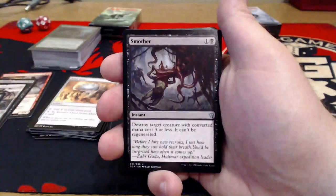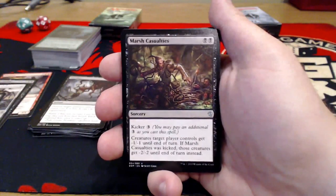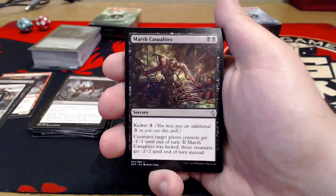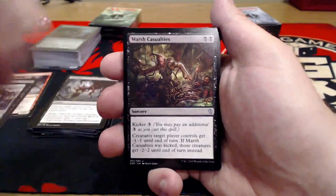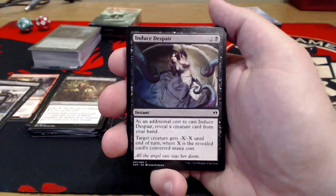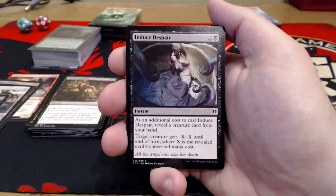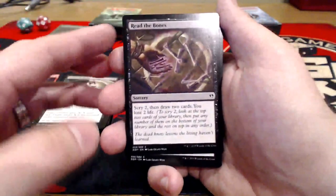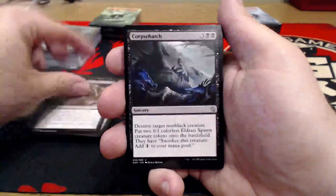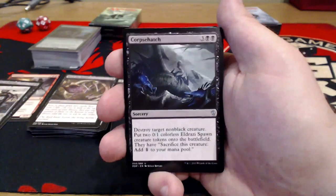Smother — one uncolored and a black instant: destroy target creature with converted mana cost three or less, it cannot be regenerated. Pretty good removal for just two mana. Marsh Casualties — double black, Kicker of three uncolored: creatures target player controls get -1/-1 until end of turn. If kicked, those creatures get -2/-2. Five mana for -2/-2 — not a good deal. Induce Despair — two uncolored and a black: as an additional cost, reveal a creature card from your hand. Target creature gets -X/-X until end of turn where X is the revealed card's converted mana cost. Read the Bones — just reprinted in Origins, so we all know this: two uncolored and a black. Scry 2, then draw two cards and lose two life. Corpse Cur — three uncolored, double black: destroy target non-black creature, and then put two Eldrazi Spawn tokens onto the battlefield. Pretty decent — gets us more tokens.